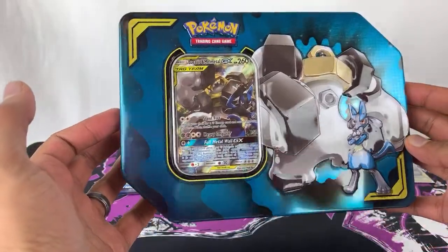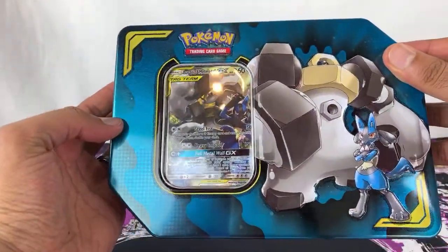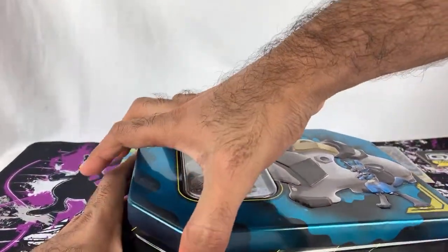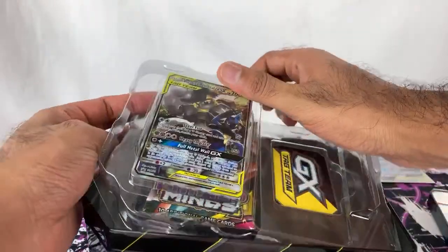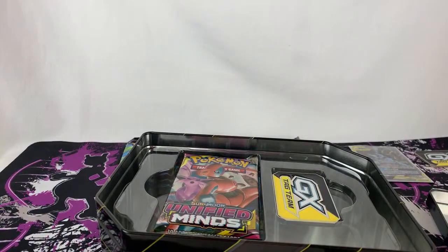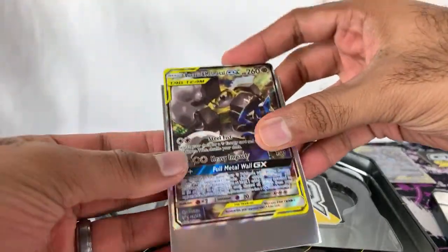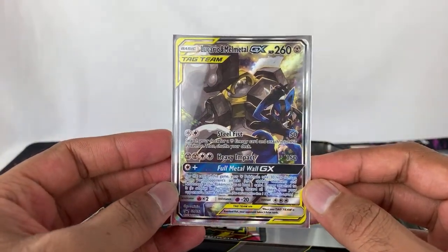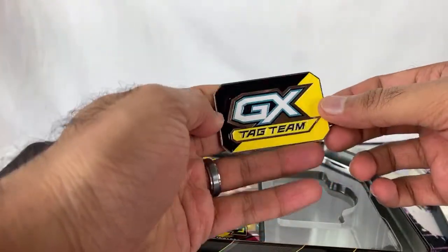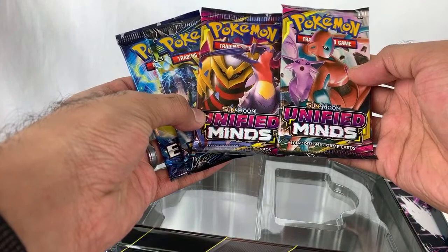This is the Lucario and Melmetal tin. The rest of it is all the same as we saw already, but the lid is the different one. I like the blue — that's pretty nice. This is a cool tag team because Lucario's cool, and Melmetal is really neat because of the whole Pokemon Let's Go and Pokemon Go integration. Let me take out the code card. Look at that right there — the Lucario and Melmetal GX. That's really cool. We got another GX tag team marker. And the packs are the same: XY Evolutions, Sun and Moon Lost Thunder, and Unified Minds.